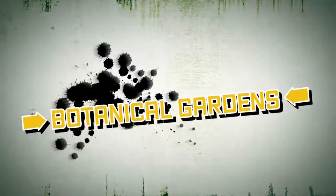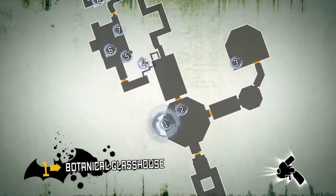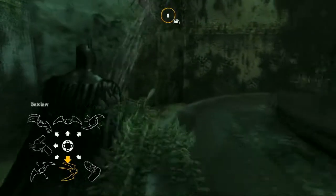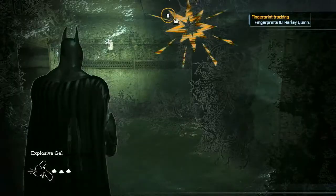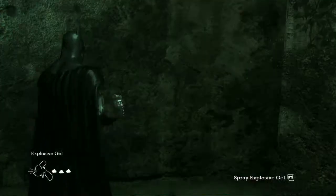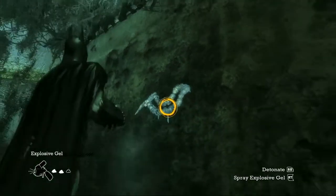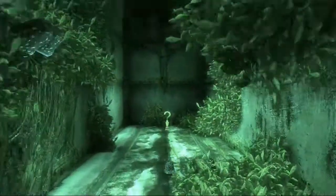This video shows where to find, and how to acquire, the Riddler trophies in the Botanical Gardens. The explosive gel is needed to acquire this trophy. Hop down into the fountain area, then go into detective mode to locate a structural weakness in one of the walls. Apply the explosive gel to the wall, then head left after the explosion. Crawl into the shaft to reach the small alcove with the trophy.